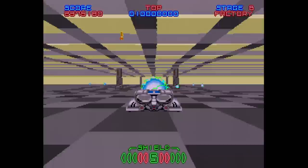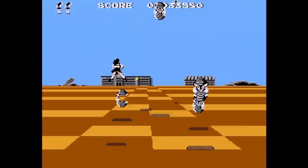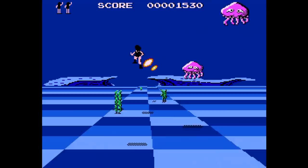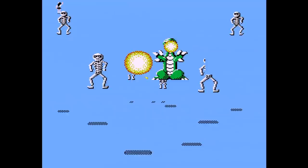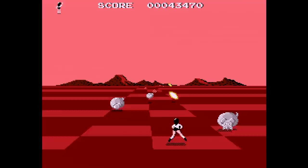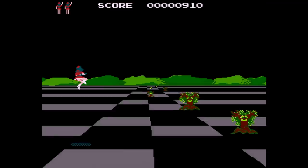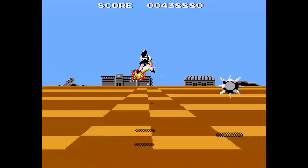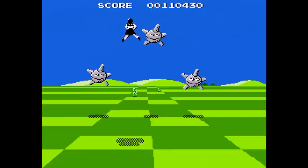The worst Space Harrier ripoff is Attack Animal Gakuen from Pony Canyon for the Famicom. In this one, you play as a Japanese schoolgirl who can fly and you shoot down all sorts of weird things — kangaroos, armadillos, jellyfish, and even human skeletons with sunglasses. It looks a lot like Space Harrier, only more silly and of course less good. There are several problems: you can only fire two shots and then you have to wait until they're both off screen before you can fire more, which makes it hard to kill anything. You also have to be right on top of something to hit it, and sometimes enemies will touch you and you die — but not all of them, so have fun figuring out which ones are dangerous.